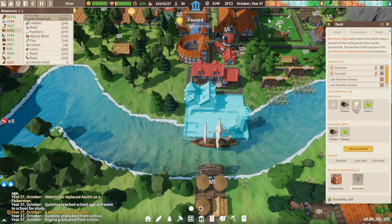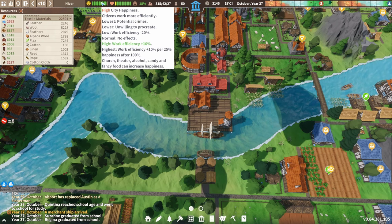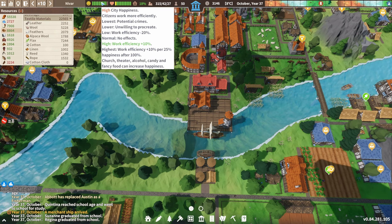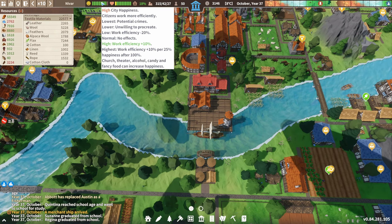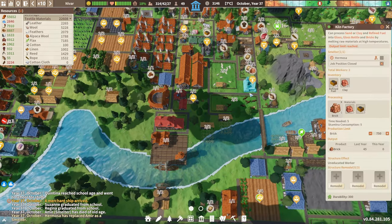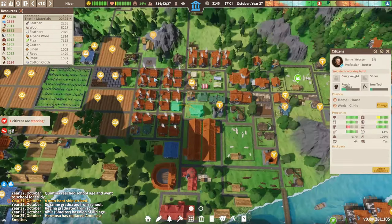I just noticed that citizen happiness is not as good as it was before. They want more church, theater, alcohol, candy, and fancy fruit. Maybe we should start looking at upgrades - where are our churches?